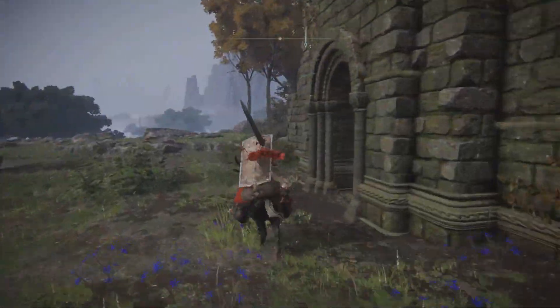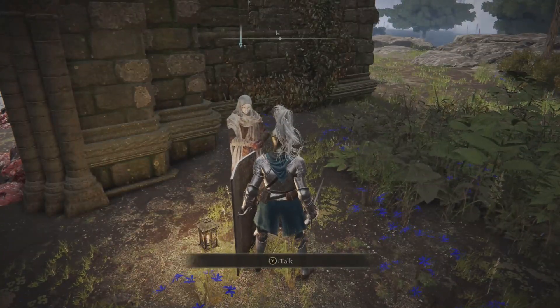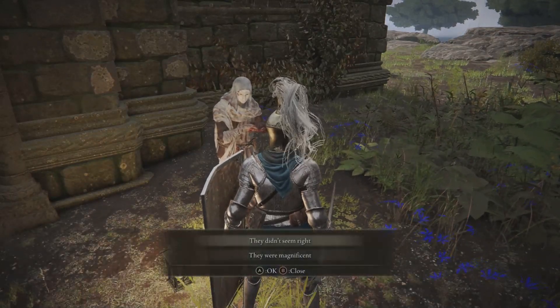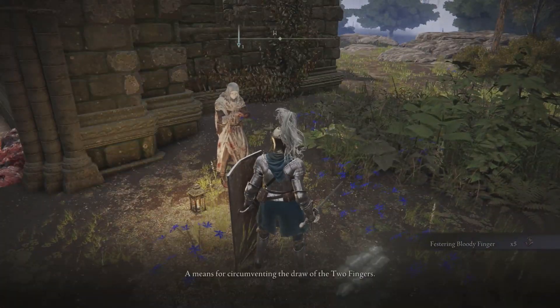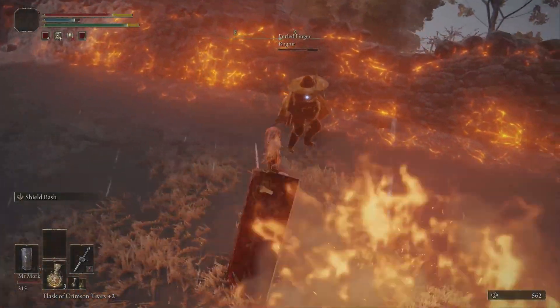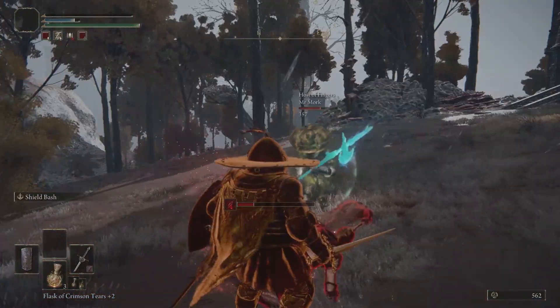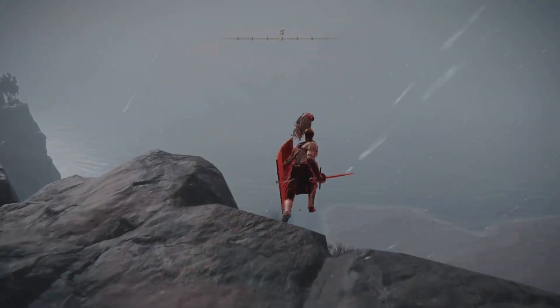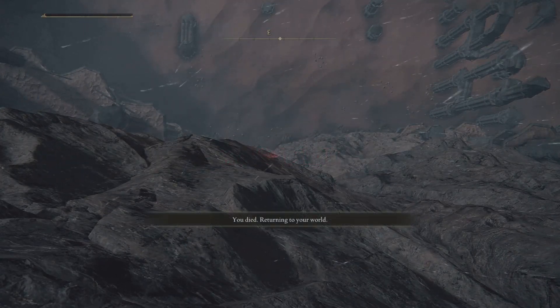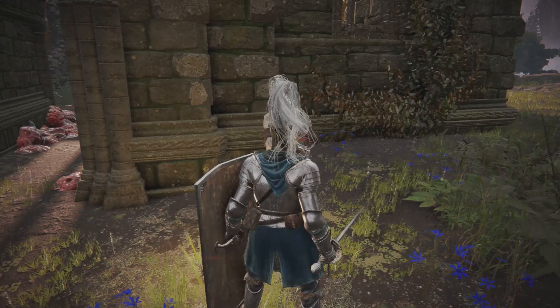Once you reach the masked man, interact with him. He's going to be talking about Two Fingers — make sure you say 'they didn't seem right.' He will then reward you with the Festering Bloody Finger, which lets you invade other players. In these fights you don't have to win at all — you can just die, fall off a cliff, or win. It's up to you how much time you want to put in.